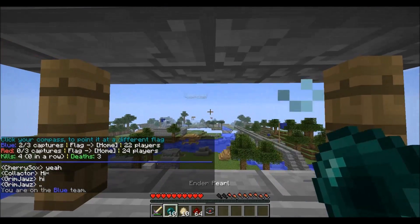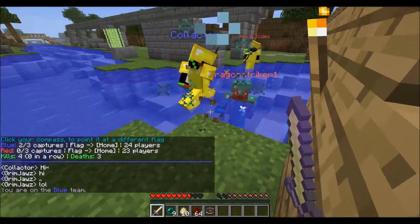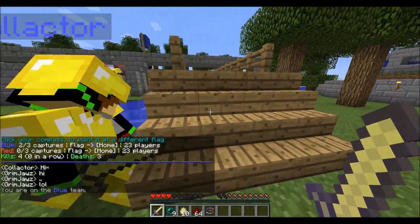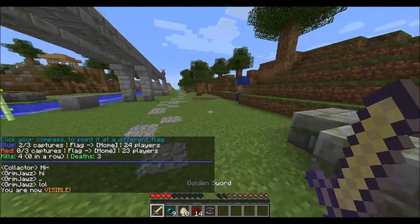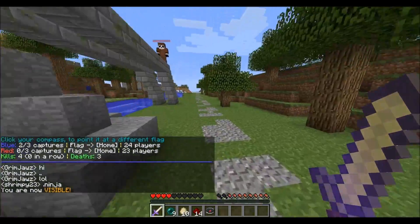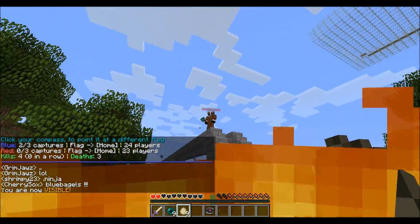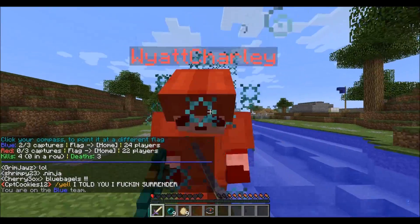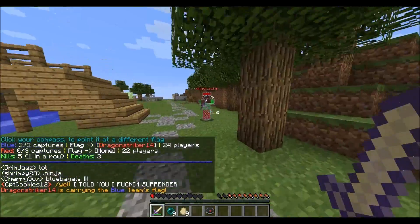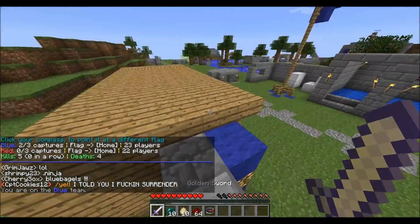Like I was explaining, most MC PvP things have kits. Right now I am using the ninja kit to make myself invisible, and also for speed and flash bombs. The ninja kit gives you eggs that cause nausea and blindness.